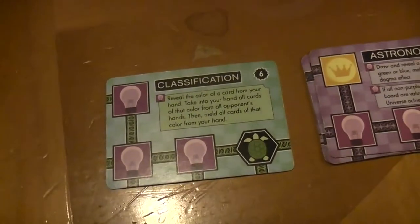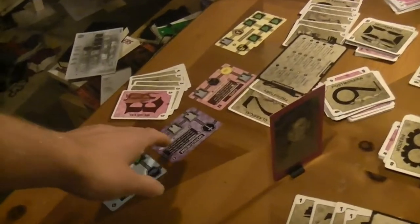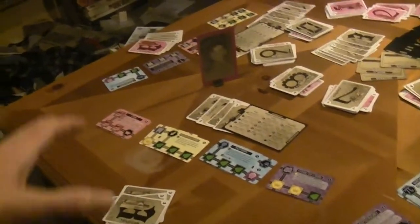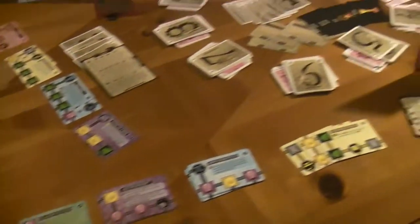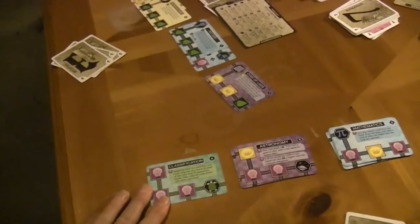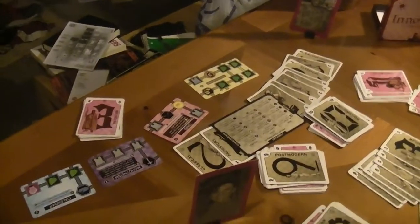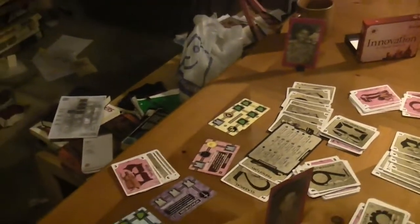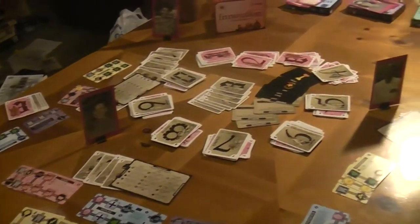Classification is actually an opportunity for Vaughn. Green is a very dangerous color to have out right now for anyone other than Vaughn, because she has Monotheism — which is what Pinky used to take colors she didn't have. Green is the only color Vaughn doesn't have, so she can score it on her turn, which kicks Junior back in age and also gives her enough to achieve. She successfully took the card from Junior. However, she doesn't have a three on her board, so she can't take the next achievement — she'll need to meld first.